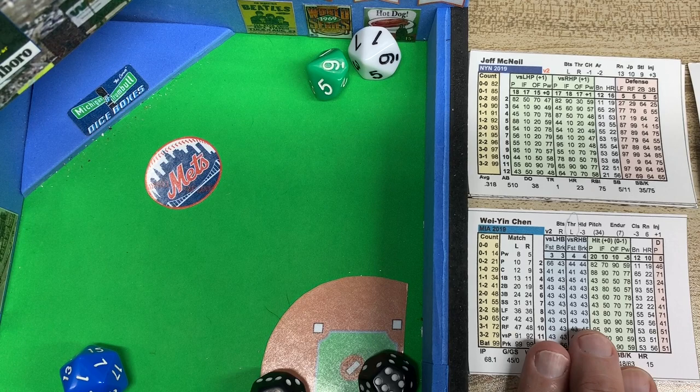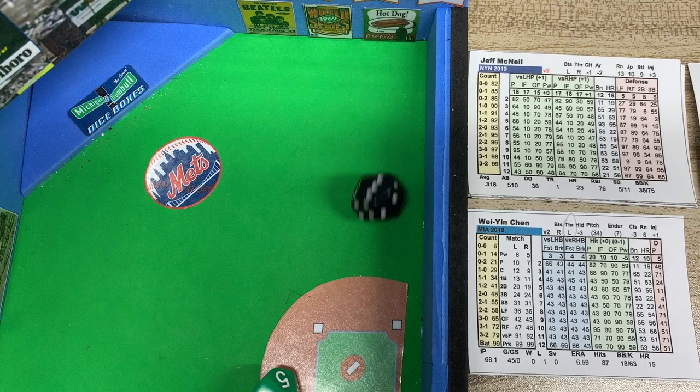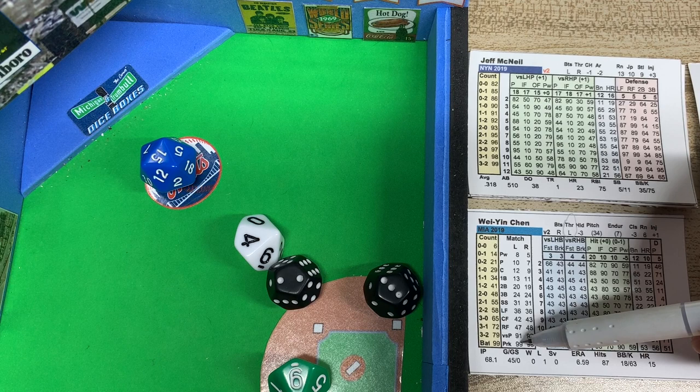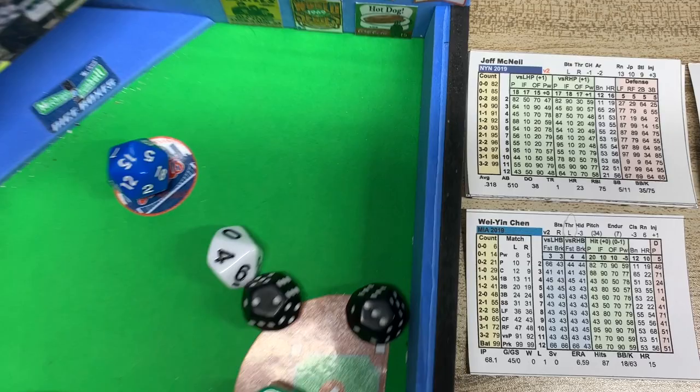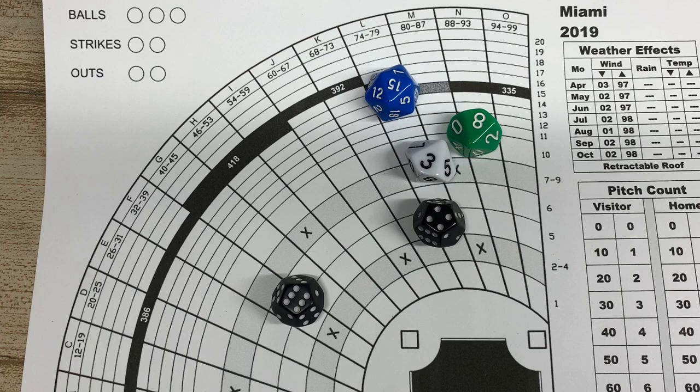Here is Jeff McNeil — another lefty. So Chen versus another lefty. The result is 94 versus a lefty, which falls in the park range. We pull the ballpark card to use the park chart — every park has its own chart with unique dimensions. We roll all five dice and look at the 2d10 result, 83, for the horizontal location.